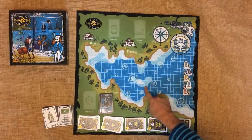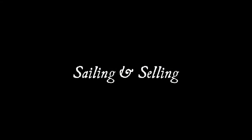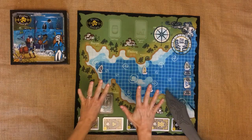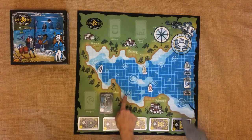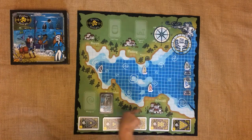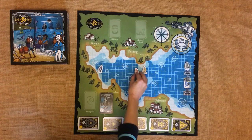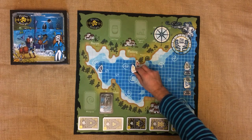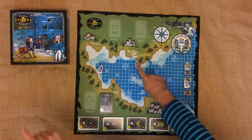Now that the rumrunners are loaded and ready to go, let's look at moving across the map — sailing and selling. On your turn you get to move nine squares. You can move in any direction you like, including diagonally. You can ignore the whirlpools and because we're not playing with the tide you can sail on all the squares on the map regardless of the shade. Note that you can't sail through another player or occupy the same square as them.